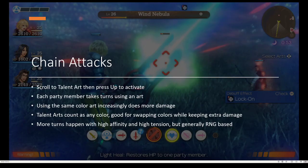To use chain attacks, you're going to want to scroll to your talent art and then hit the up arrow and then A, which will activate it. In a chain attack, each party member takes turns using an art. Using the same color art continuously — whether it be red, pink, yellow, green — does more and more damage. And talent arts count as any color, so you could transition from one color to another. Say you start with Shulk's Air Slash to do Break, and Sharla could do Metal Blast to also do Break, then Dunban could use Blossom Dance, and then Shulk would be able to use any other color art and it would still get the same damage buff as it would usually.